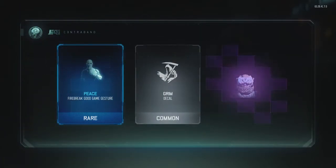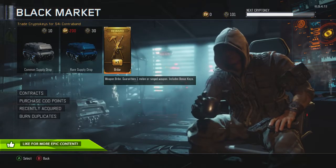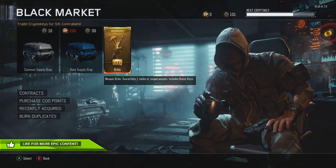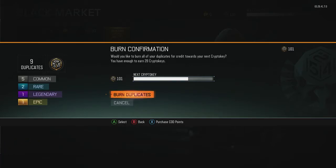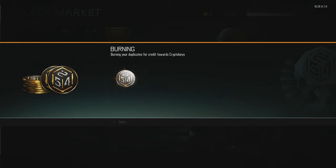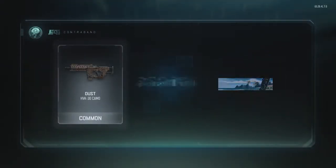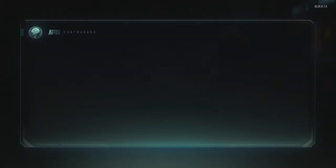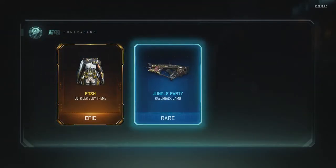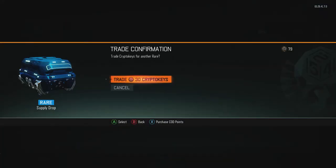Peace Grim and Deity Profit - I believe I already got the Deity Profit. We've got 701 crypto keys total. If you go down to burn duplicates we'll get 28 crypto keys from burning them, so let's burn them and get the crypto keys back - 128 now. Let's open these and then at the end we'll open the weapon bribe. We got Dust Monochrome, that's an awesome camo - and 3 crypto keys back from that.